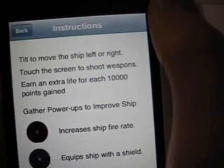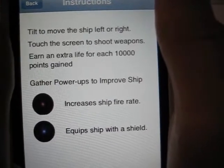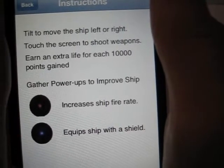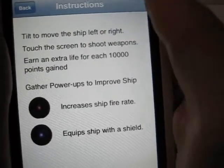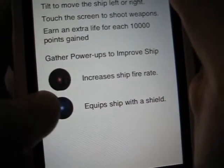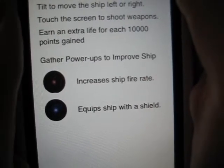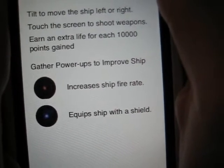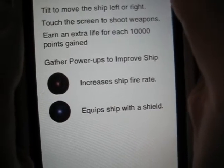So let's go back and launch the instructions. The instructions are very simple: tilt the device to the left or to the right to maneuver your spaceship. To fire a weapon, tap the screen. You may also hold down to continuously fire your weapons. After destroying an enemy spacecraft, it may leave behind one of two power-ups. The first one increases ship fire rate. The second, a large blue orb, equips the ship with a shield. The shield protects you from one of the enemy's weapons — if you are hit, the shield protects you and then goes away.